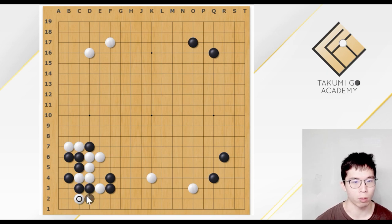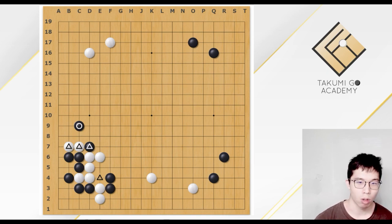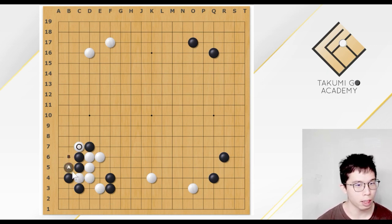Shibano Toramaru just wanted to divide the two Black stones. According to AI, it should be better to play the extension first, not to lose the stone at the corner. And after this, Black will play this knight move. As the ladder is good for Black, this is a very complicated fight. There is a cut, the corner is not yet settled, and these two stones are divided. But these two Black stones and these two other Black stones are also not connected together. All groups are divided — very complicated.